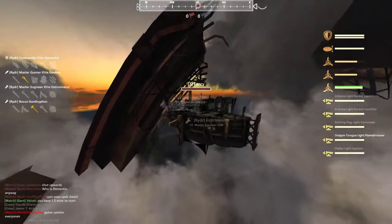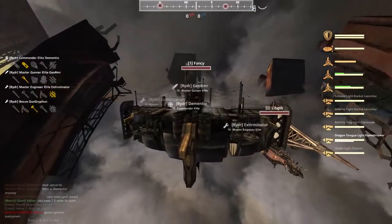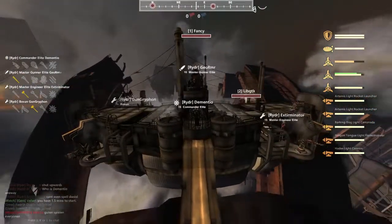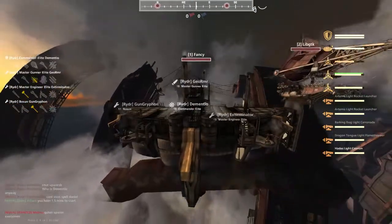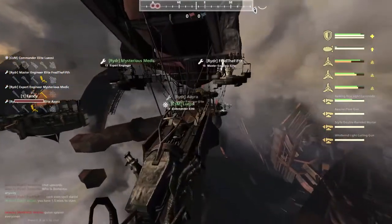We're getting underway. Duel at Dawn is going to be the first map. For the Storm Riders, we have the Fancy Amabula being piloted by Dementio. On top, we have a Hades with Artemis on the wings and Caronade Flamer on the lower decks. We also have the LibGTK, a Pyramidian being piloted by Luyo, so you got to do this quick.